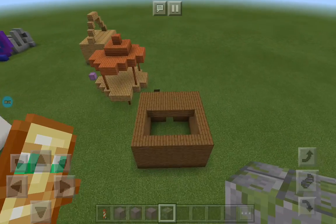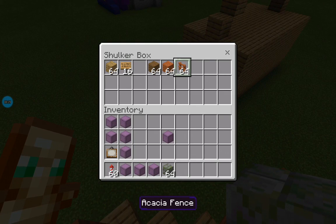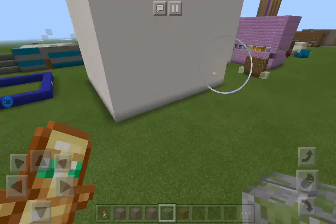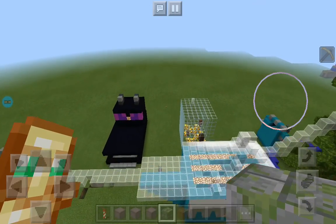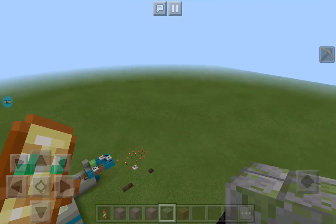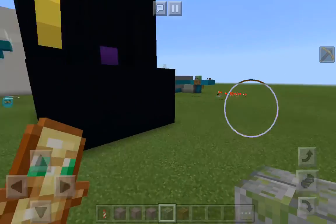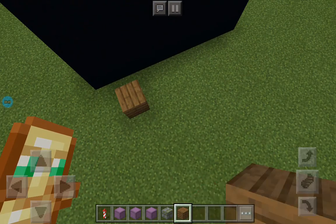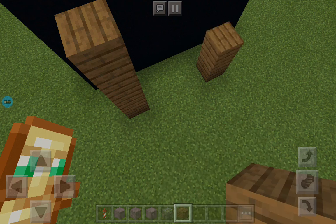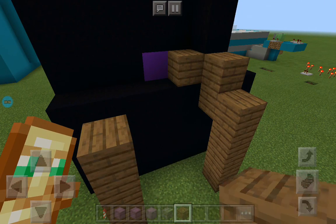But there's one more build I absolutely need to show you — and it's the combination of both of these. We're going to head over to my dragon head shop, because that is East Town YouTube. And we're going to start with the spruce log plank towers that will eventually connect to the dragon's head.